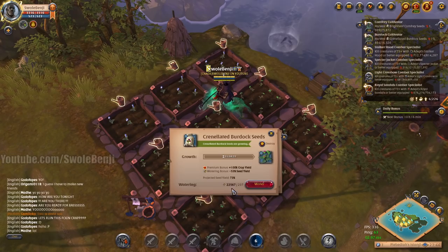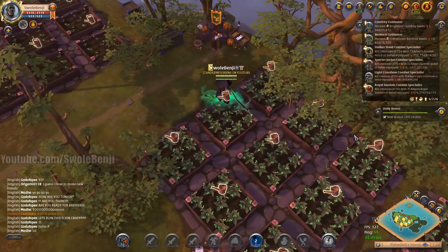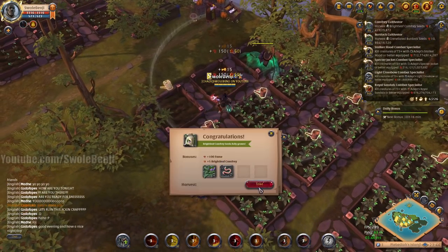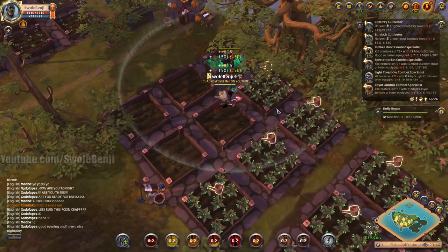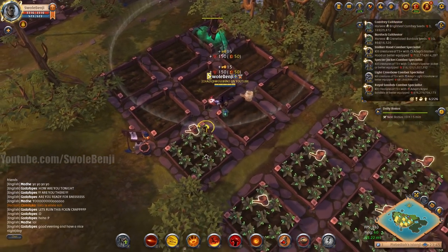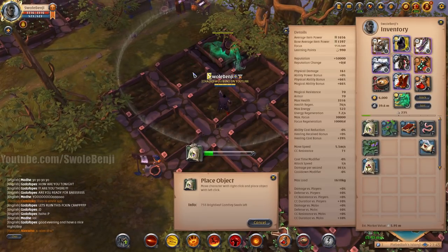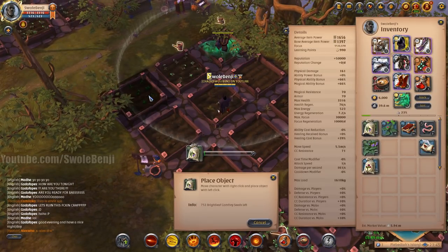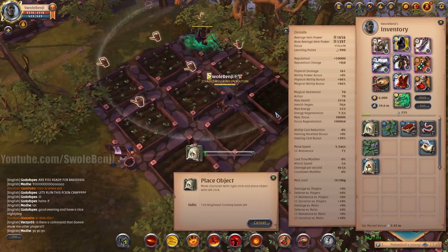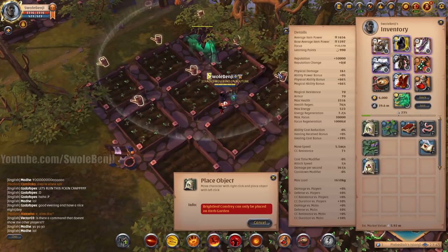For the burdock, I normally have another character water it, but I'm not renewing their premium right now — mainly because I have an overstock of seeds. After running one month of three characters with premium — one watering burdock, one watering comfrey, and one crafting the poison potions — that left me with an overstock of seeds, which I could sell. This stack of 748 seeds would sell for 3.5 million.